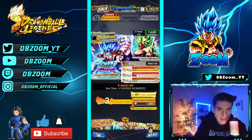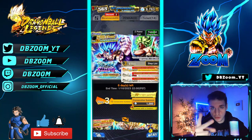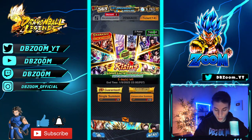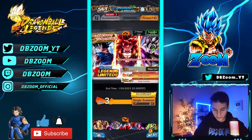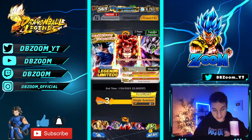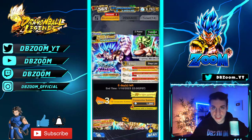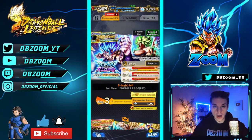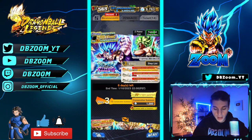Today's video is going to be a very interesting summon video for two reasons. Number one, I got two free Legends Limited units that we will be summoning on. We also have two tickets for free, and I'm going to finish off this full rotation and a half for Ultra Super Saiyan Blue Gogeta because I just need two more copies to fully max him out.